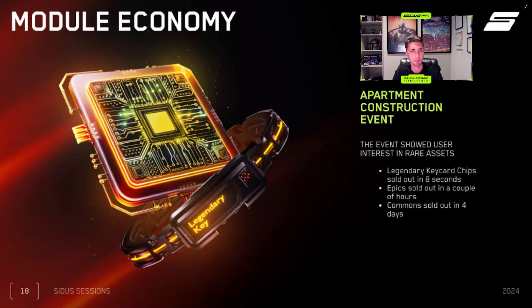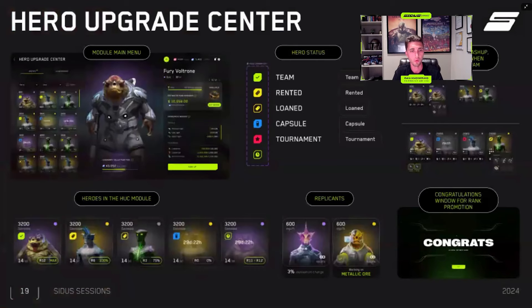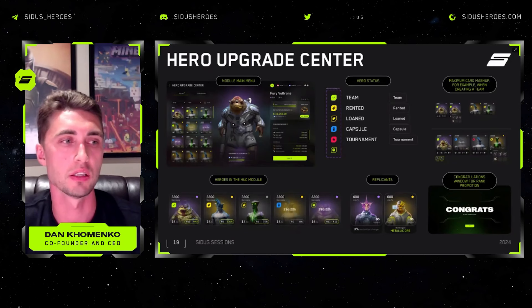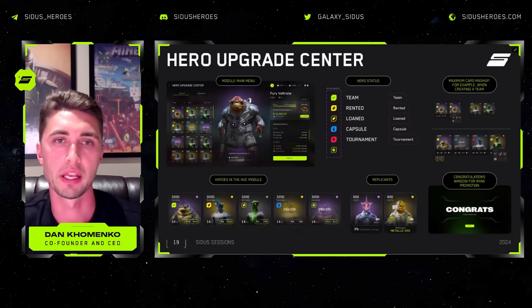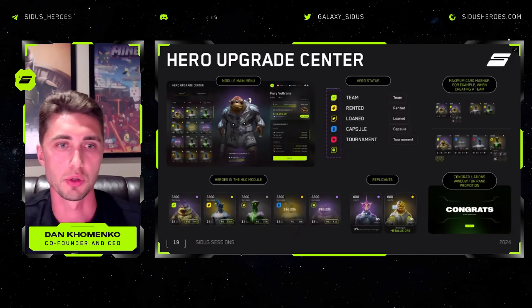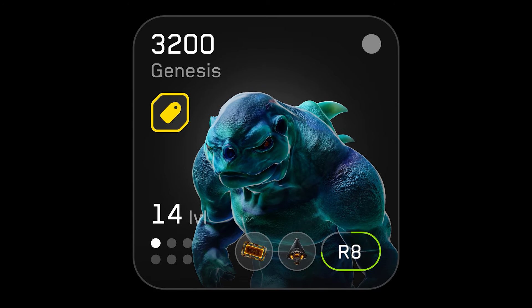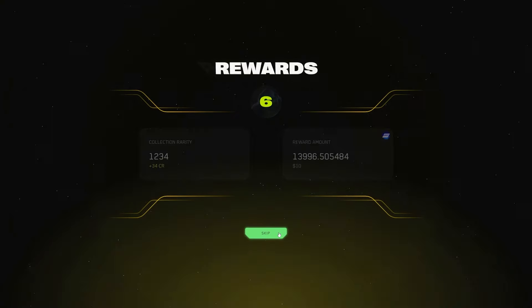We had an apartment event recently that did extremely well — we sold out in eight seconds. Legendary and epic cards sold in a couple of hours, and commons took four days to sell. Thanks everyone for participating. Many of you expect the Hero Upgrade Center, which will be a big part of our module economy. This is where demand for your Genesis cards and Academy cards will be fulfilled because every NFT card comes with an upgrading ability that will give you some CDUS tokens. You can watch the video now showing how the hero hack module and upgrading works.